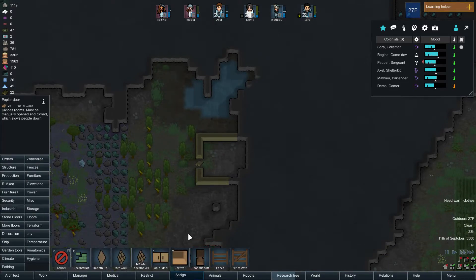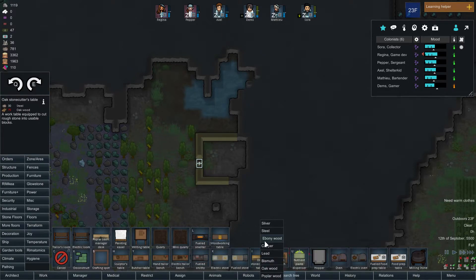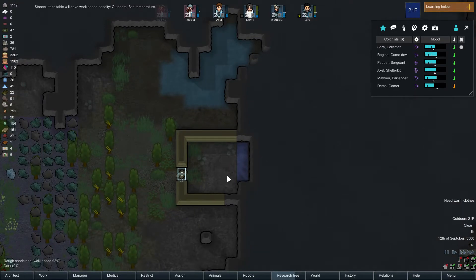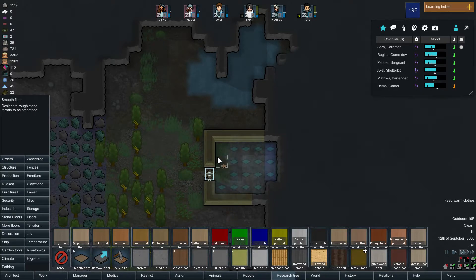Structure. Poplar wood — it's the popular choice. Production. What the... what am I looking at? Oak stonecutter's table — I didn't see that right there. Is this all stone right here? Rough sandstone. Because then we can just smooth it. It takes longer but it looks prettier. Floors — smooth floor. We'll just do poplar, because that's what we've got.